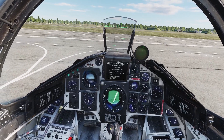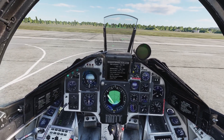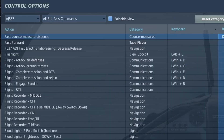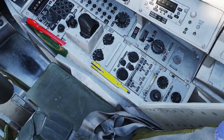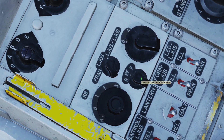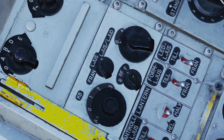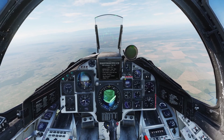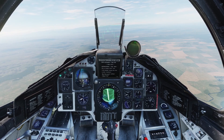There are two ways to dispense countermeasures: you can do the quick release, or you can do the programs. For quick release, you need to have the fast countermeasures dispense button bound to your stick. The countermeasures control panel is down on the right. The only control that matters for quick release is the mode selector: R for chaff, F for flare, and RF for both. When you press the quick release button, it will start dispensing, and when you press it again, it will stop.